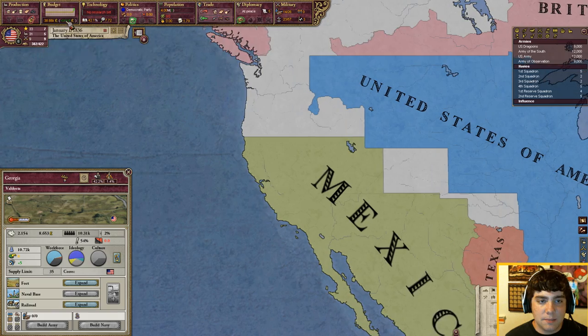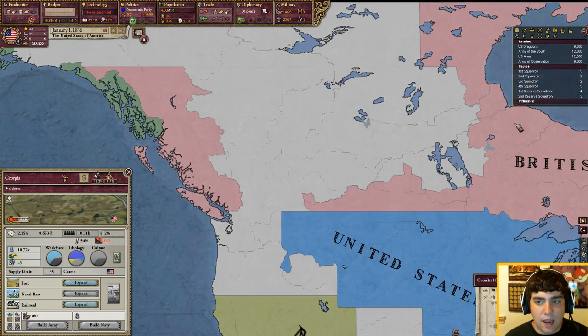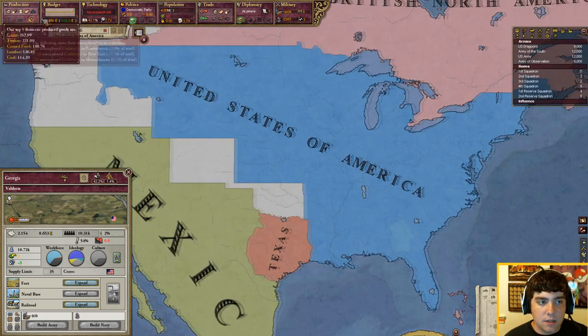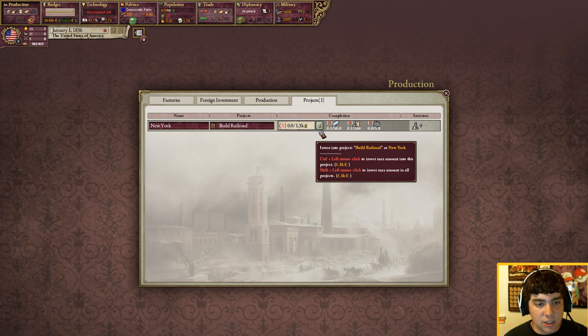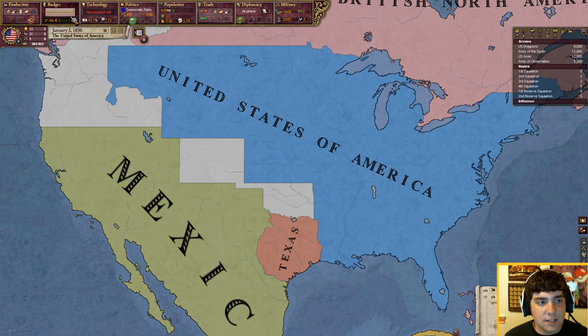When you start the game you have these bars at the top — that's your main area to work with. Over in Production, there's not really much you have to do at the beginning; it's pretty much already taken care of for about 99% of countries. As you can see we have a project here building a railroad in New York — that's a good idea, so we'll go ahead and invest in that. Holding Shift and clicking will invest the maximum amount you can.